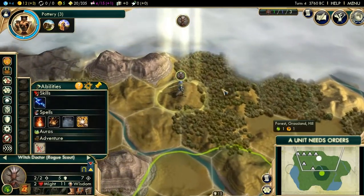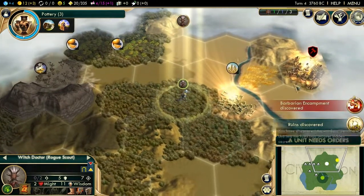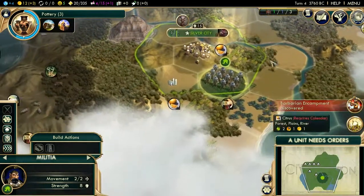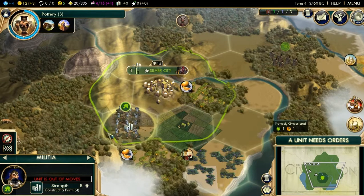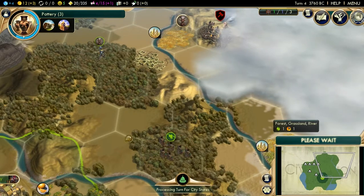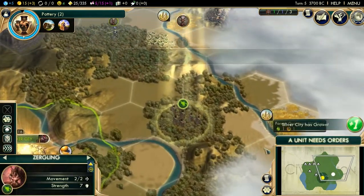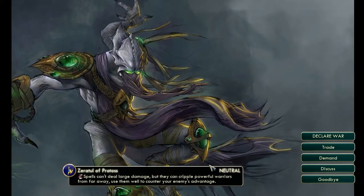Another big one, which we'll get to as we get a little farther in, is the culture. And we did find a Barbarian camp, so I do get to show you how OP Lightning Bolt is. My wannabe Zerglings are going to be roaming for a little bit here. And we meet Zeratul, my favorite StarCraft character.